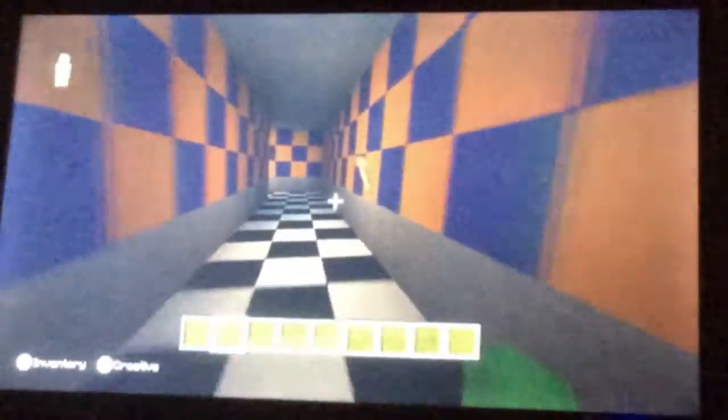Here we go through this way — it's pretty much a hallway with a bunch of posters I put up. And this is the security guard office right here. We have the doors and the lights, just like you do in the game.